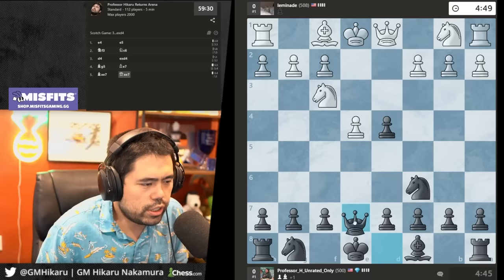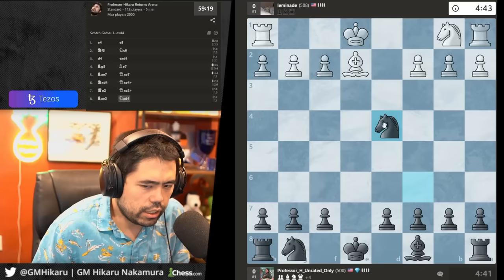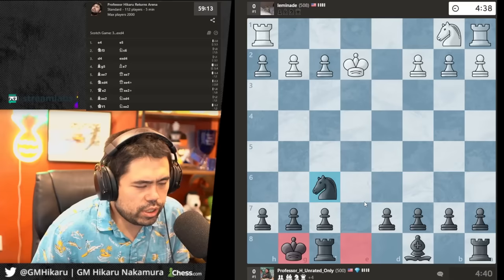Now I just take with the queen. The pawn on e4 is weak and I also have queen before. I can just take — he's in some trouble. He blocks, I trade, he can take with the knight, and he takes with the bishop, loses a knight. Now it's game over. Castle — keep it simple, develop the pieces.